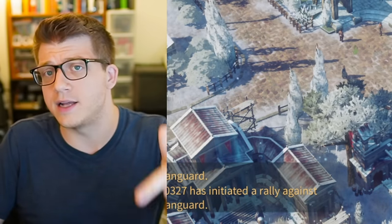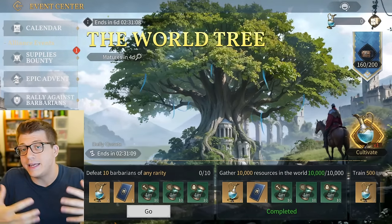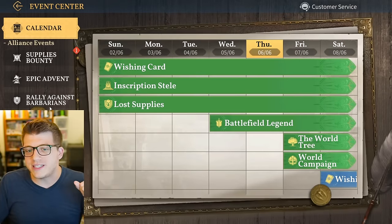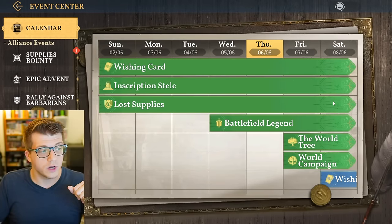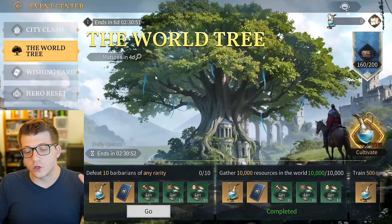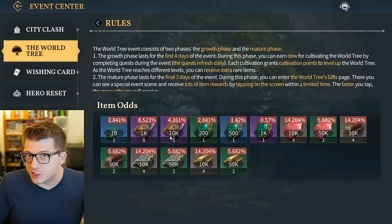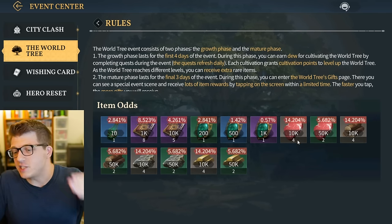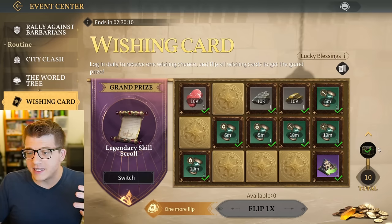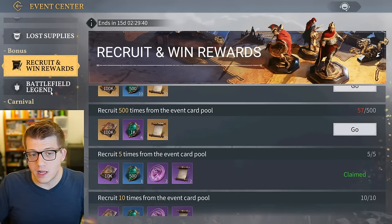As you're going through the tutorial and main quest, take note of the calendar in the top right corner - this is where you'll see all current and upcoming events. Some events are very important: the World Tree gives you elite recruitments, skill points, hero experience, and resources. The wishing card event can be done pretty much every day for free rewards, and doing a bunch of recruitments gets you hero medals and skill points.